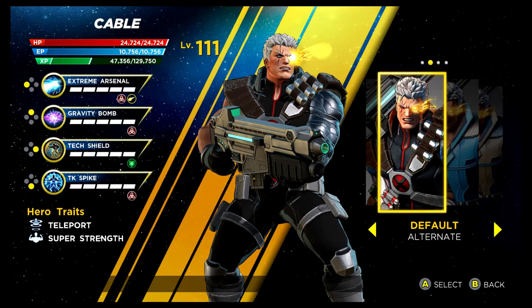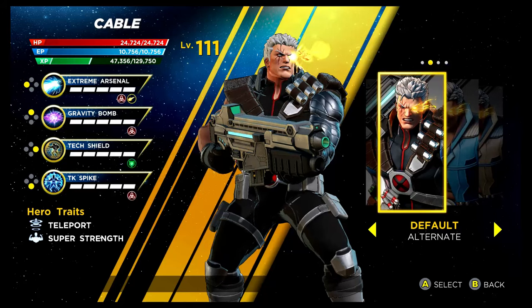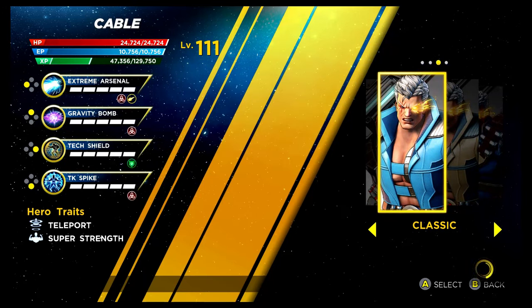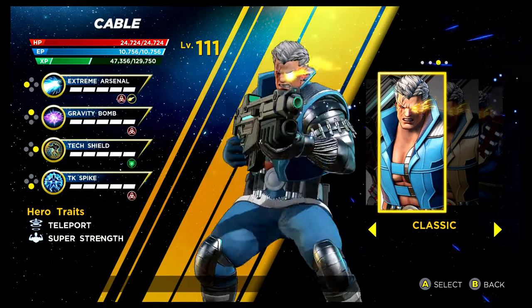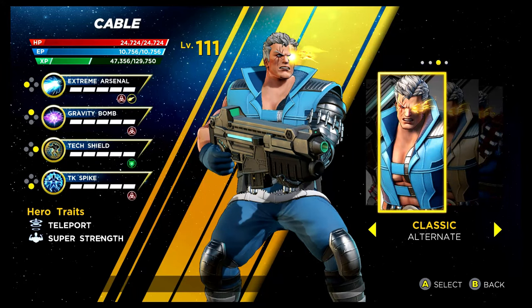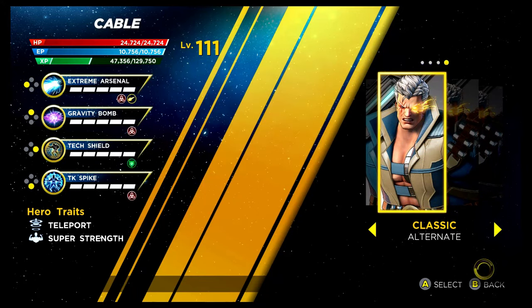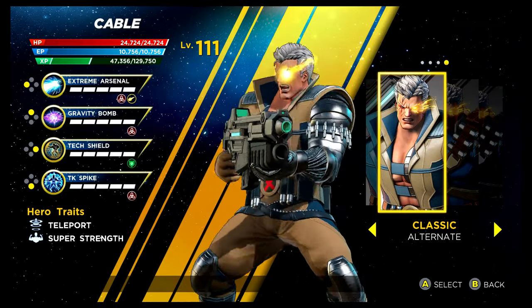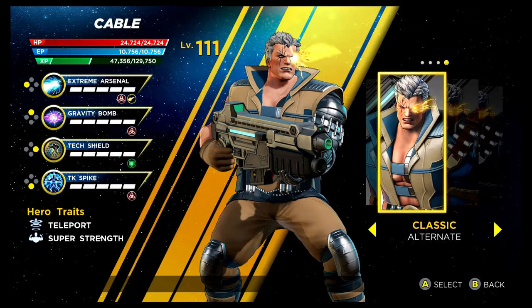First costume for Cable is the recolouring of his default, and I would say this is my favourite costume — unlocked via the Rise of the Phoenix Gauntlet mode. We then have the classic look, unlocked via the Shield Depot. I'm not a fan of this one at all — don't like his style or the colourings. And then we've got the classic alternative, a little bit better, but still not a huge fan. But there we go, that's Cable.